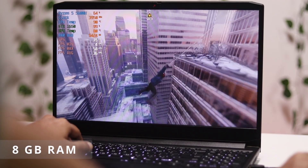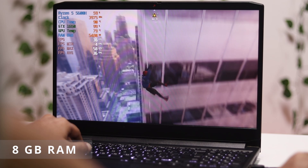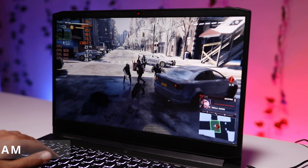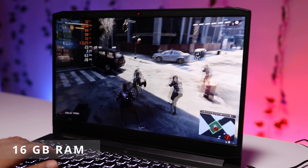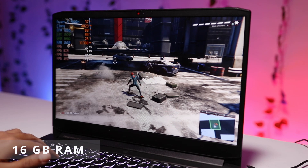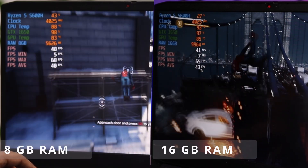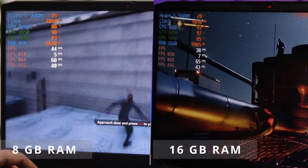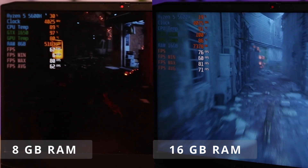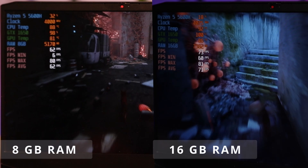Next, I tested Spider-Man: Miles Morales. At very high and high settings, the game used to crash on 8GB RAM. Once I upgraded to 16GB, the game runs smoothly — 28 FPS at very high settings and 33 FPS at high settings. But at lower settings, both 8GB and 16GB gave the same 40 FPS.